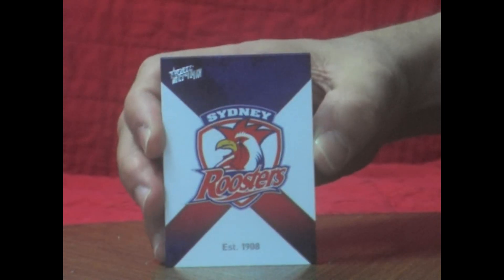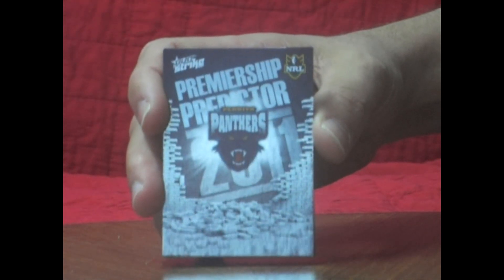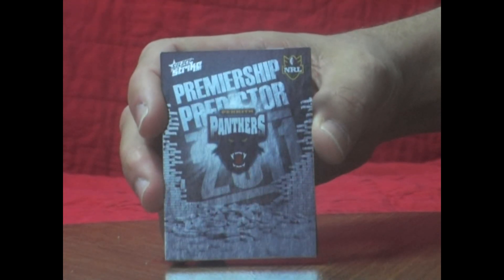Next pack — Roosters logo. All commons. Must be getting closer to a bigger hit. We've got our predictor for the box — it's a Panthers predictor. We've got one in the box. Nice looking card for all you Panthers fans out there.